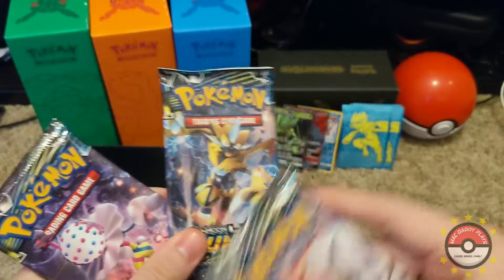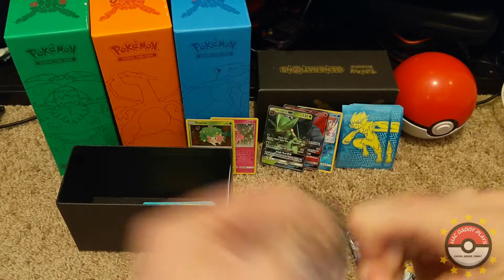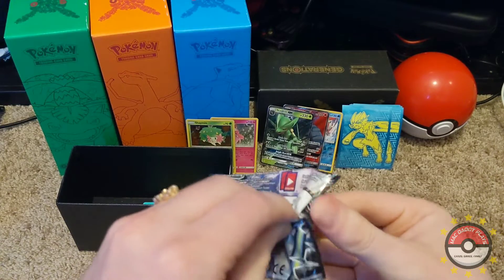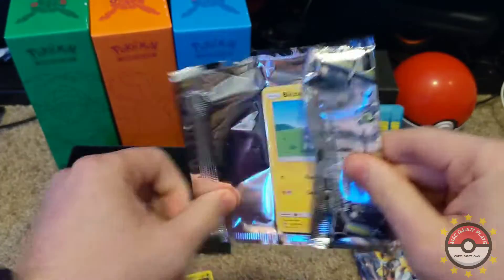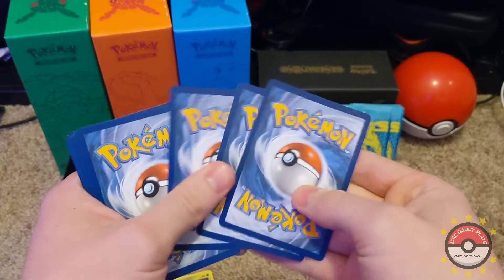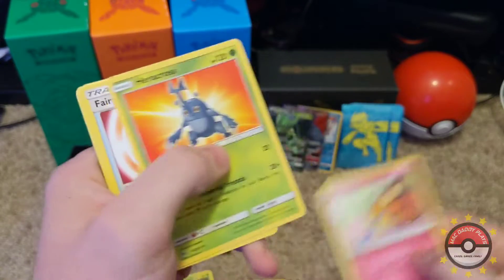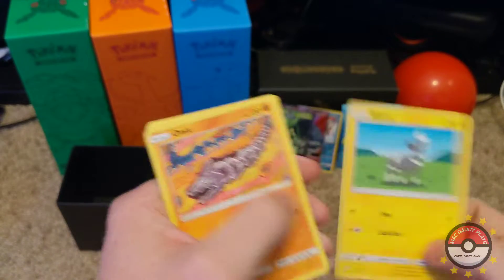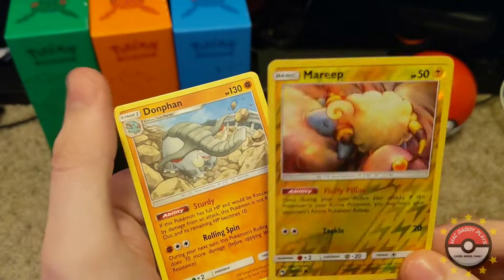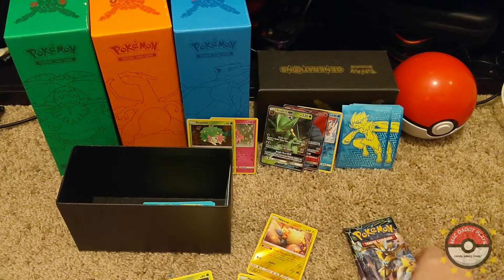Three more packs — I'm still waiting for that Zeraora. I'd love to have both an English and Japanese version. Alright, there's your code — electric. Maybe that's a good sign, maybe we'll get a Zeraora with an electric. Pretzel, Onix, Spark, reverse holo Marill, and a Dawn Fan. I like the reverse holo there.